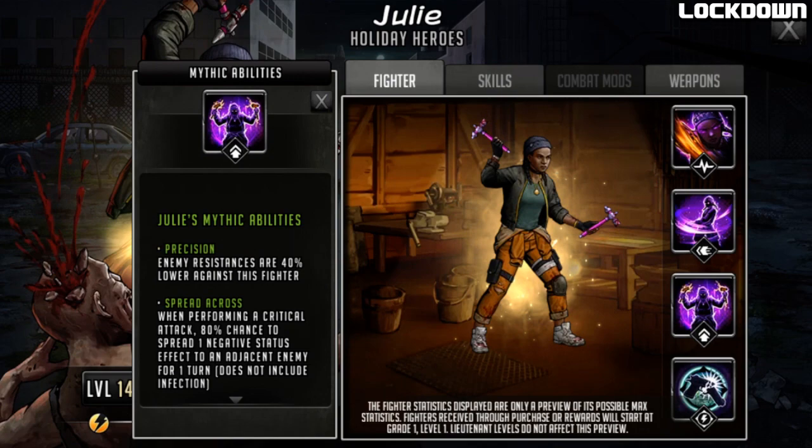Julie of course has some mythic abilities - her passive skills. Because she is a control role character she will have Precision, where enemy resistances are 40% lower against this character - so far it's only affecting the AP drain on her adrenaline rush but it also affects her specialist skill. Next is Spread Across: when performing a critical attack, 80% chance to spread one negative status effect to an adjacent enemy for one turn. This does not include infection but does include burn and bleed, which have had a resurgence recently. Bleed does stack, so you can potentially spread it to a teammate and get them to bleed more.